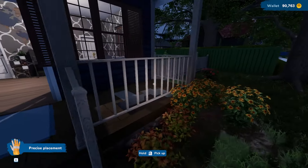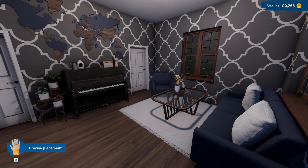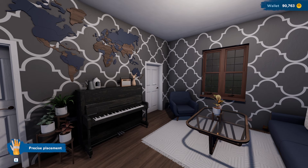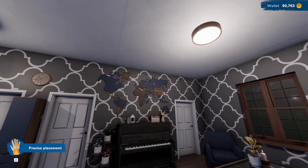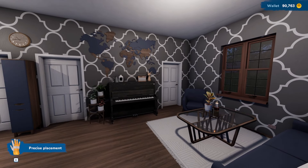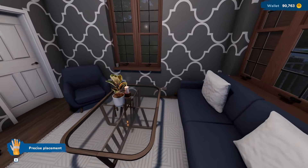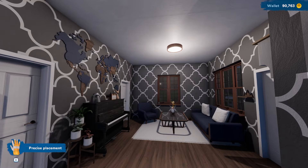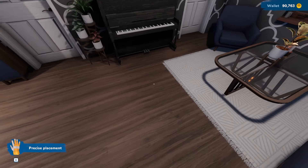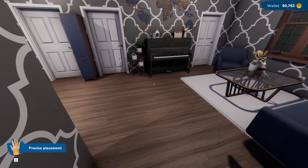I still gotta do some things here. I changed the door - I like this door, it makes it look a lot more modern. Here is the new living room. Personally, I am going about this as if this were my house. One thing about me is that I don't watch TV at all - I literally only watch YouTube on my phone or computer. So if this was my house, this is probably how it would look, because I do play piano. I wouldn't have a TV in here. Now for guest purposes obviously I would want a TV, but having a TV in the open like this would just be odd to me.